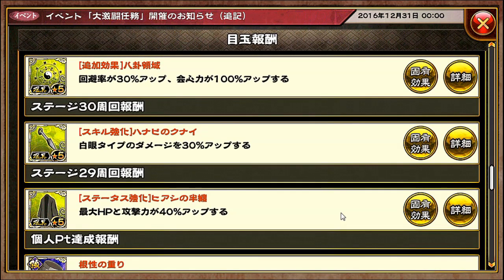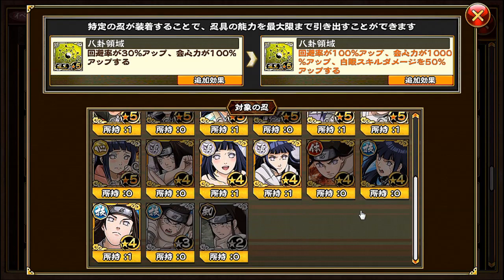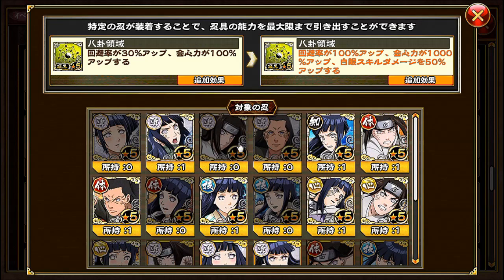Let's go through the three different ninja gear for Hanabi. So the first one is this Tai Chi symbol thingy — I don't really know what it's called. Dodge rate is increased by 30%, and critical hit power — so whenever you land a critical hit, that's the power — critical hit power slash damage is increased by 100%. If you equip this to the following Hyuga family members, you'll be able to trigger the unique effect. It looks like Hanabi is not included here though. If you equip this to the following units, dodge rate is increased by 100%, critical power is increased by 1000%, and Bakugan skill damage is increased by 50%.